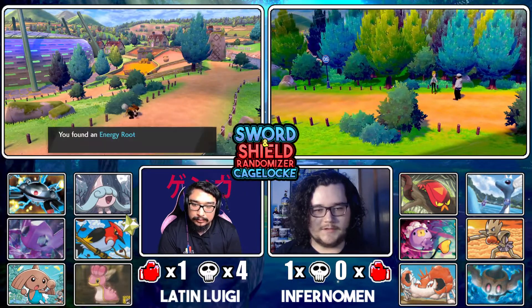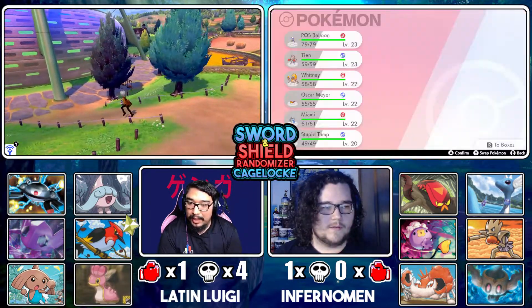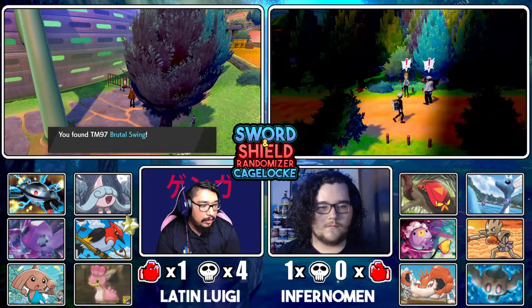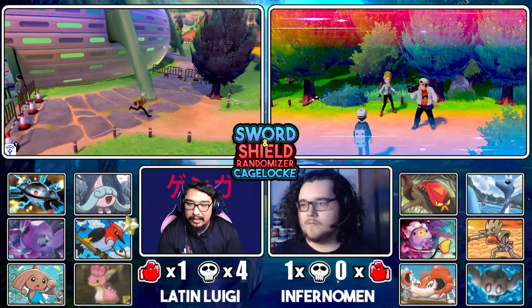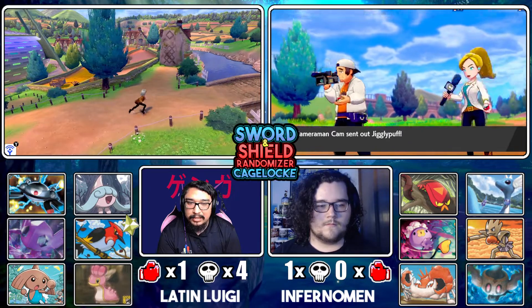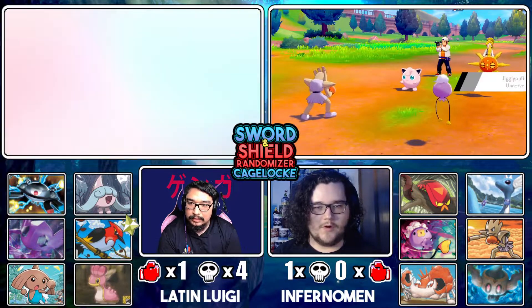I also shiny hunted Farfetch'd over here, but I'm playing Shield so Farfetch'd isn't here. By the way, the reward I chose for winning my Cage Lock match — I'm gonna revive Fletchinder if he ever dies, because he pretty much learns everything he needs to level up, and with Acrobatics I really don't need a held item on him. So yeah, we went with Revive.